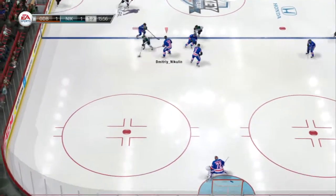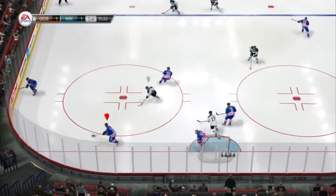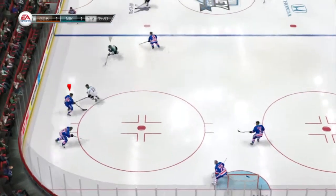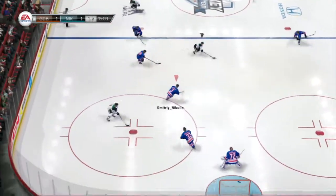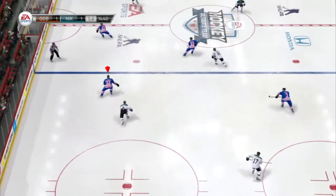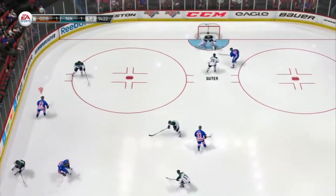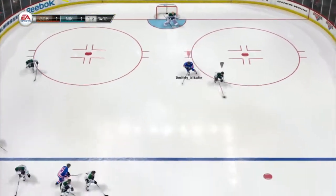Up the middle to DeShane — big shot, save. Picks that off. Big-time collision right there. Dustin Byfuglien at 230 pounds packs a whole bunch of ouch when he bangs into people.